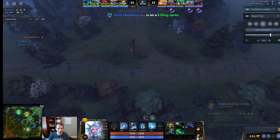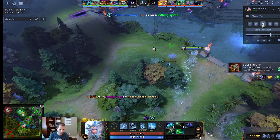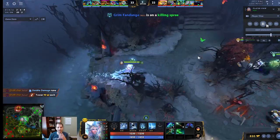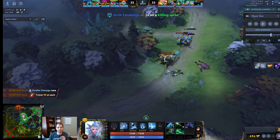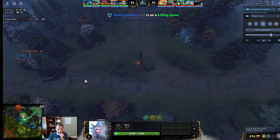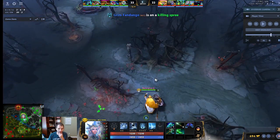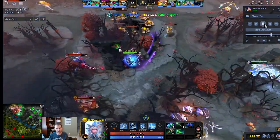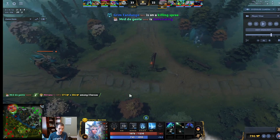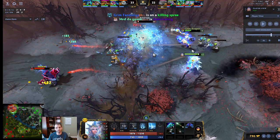Push this wave in, push the next wave in — there's a wave right here. You have a TP so when the fight breaks out top you can just TP there. This is poor map play. Your job in low MMR games is cleaning up these waves, and you're just not doing it. You could have pushed this in, applied pressure, forced them to miss creeps. If you force your creeps into their tower and they don't come to contest, they lose that gold and experience. You get two or three extra waves of gold and experience towards your next item, and you still show up to the fight because you have a TP. That is a hundred percent what you should have done there.